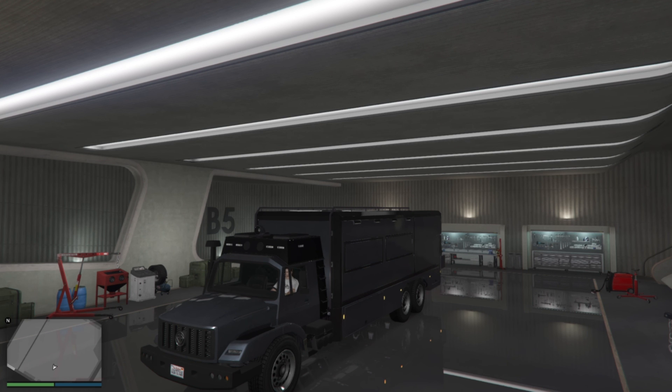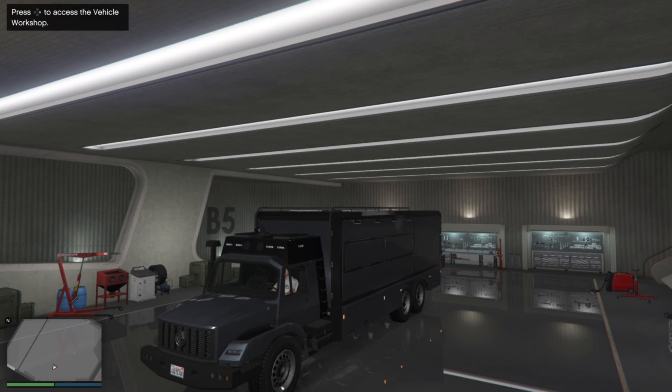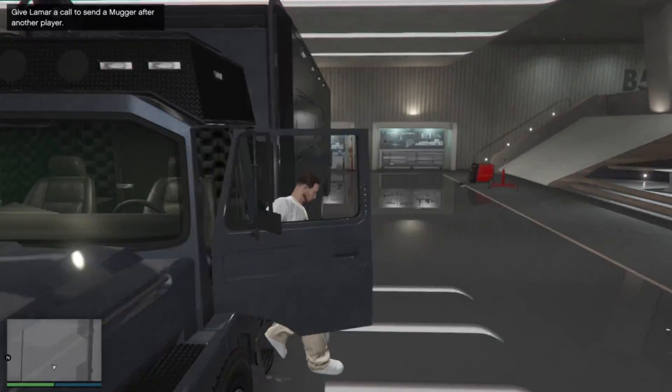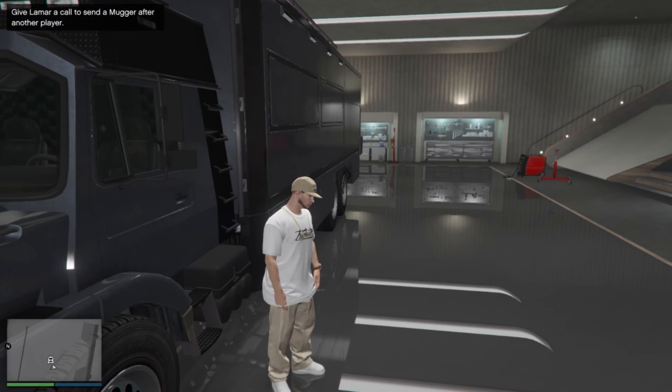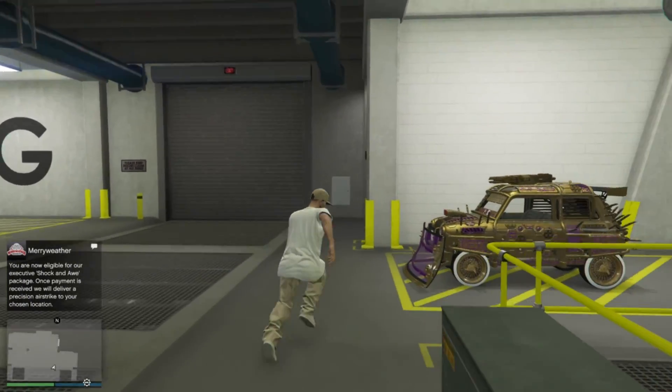What should happen here is we should not get the modification menu on screen — we should be frozen on screen. Once we are frozen after hitting right on the d-pad, we're going to hit pause and then unpause. Drop the pause menu as soon as you bring it up, and from here we can move around. Go ahead and jump out of the Terabyte.